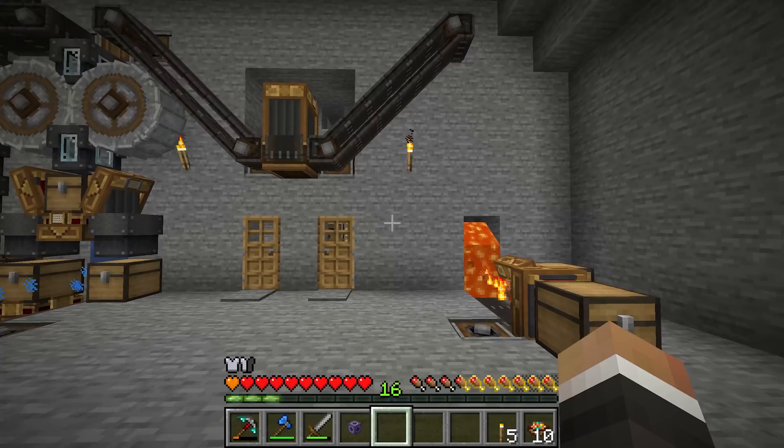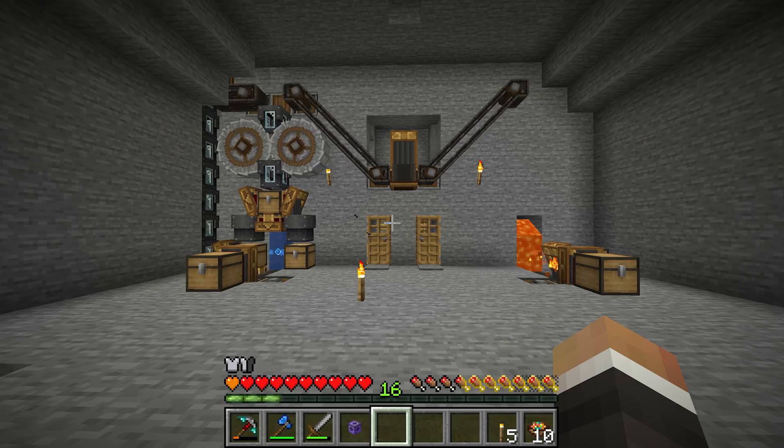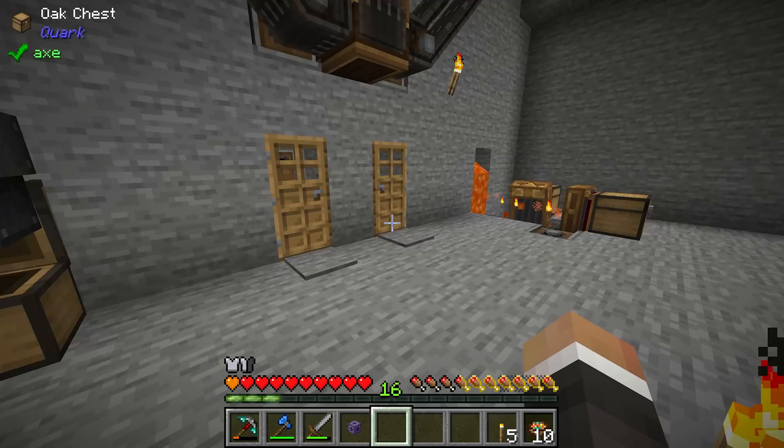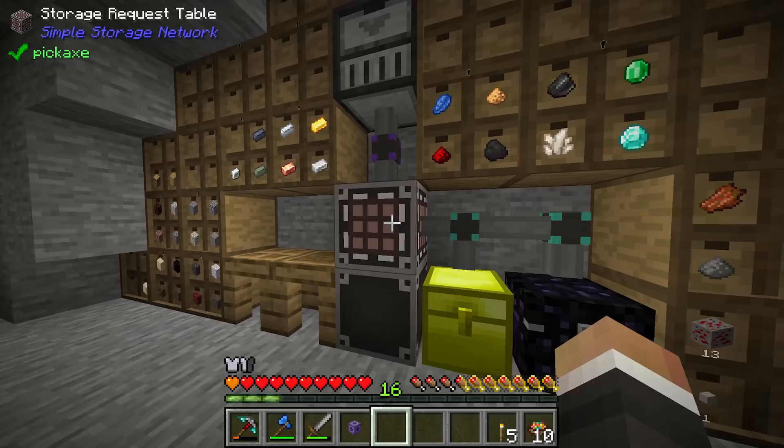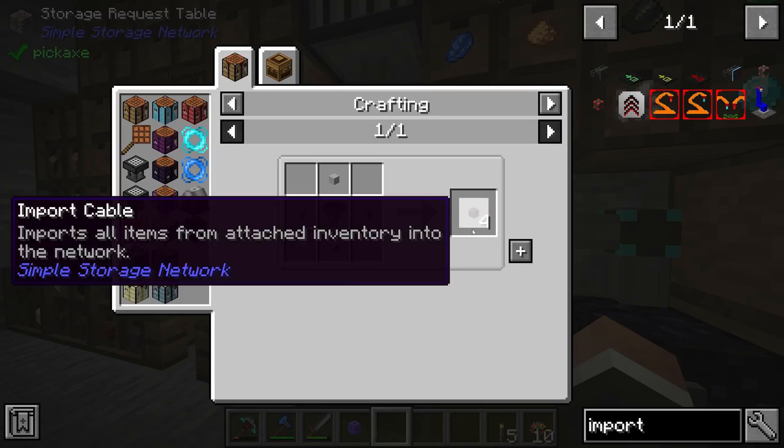The one thing we didn't do at the end of the last stream — the reason this system is not currently online — is we didn't set up the import cables. Right now if we turned the system on, all of these chests would quickly back up with items. So the first thing we need to do is make at least three import cables. Thankfully the import cables from the Simple Storage Network mod are fairly easy to make.